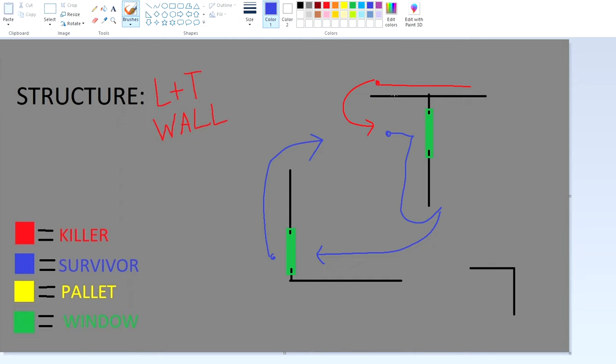Dead by Daylight looping, especially in 50/50s, is like a tug of war battle — you're always trying to gain power and control of the situation. Trying to avoid the mind games is usually the best way to go across most loops in the game.